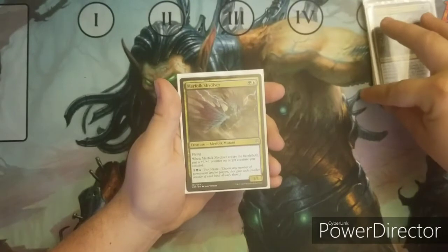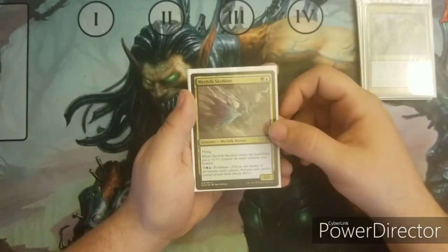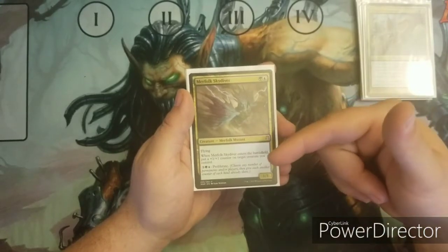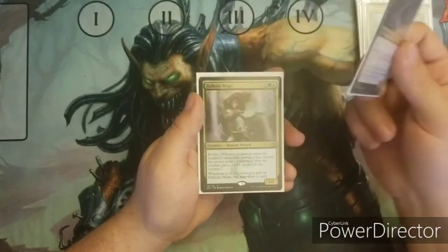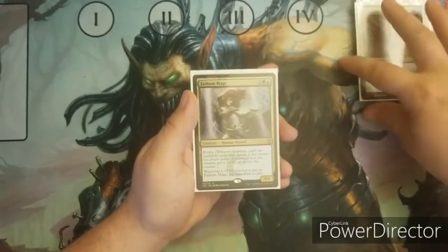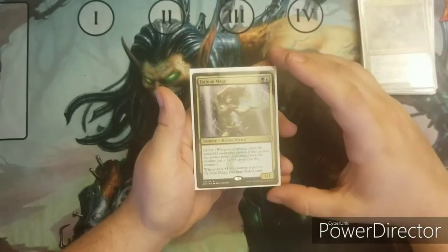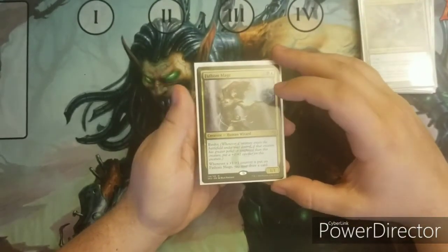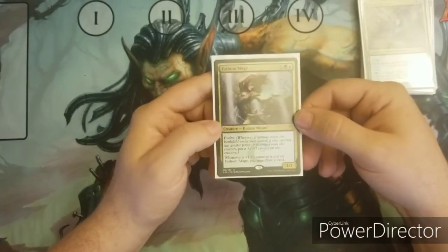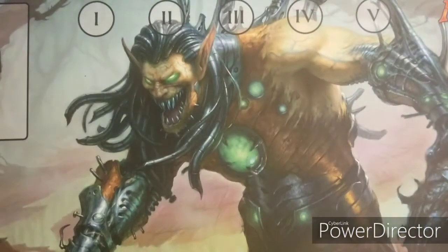One of my favorite cards from War of the Spark — Merfolk Skydiver. It helps with +1/+1 counters and has proliferate. It's kind of expensive for the proliferate, but late game that wouldn't be a problem. And it's not the only proliferate card in the deck. Fathom Mage — one of the few evolve cards.